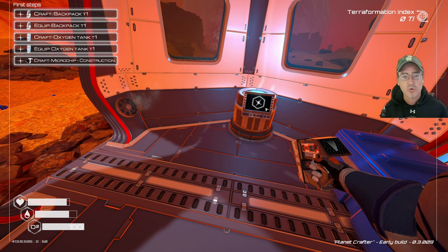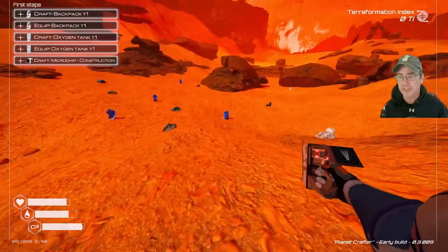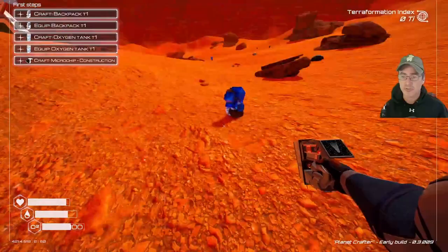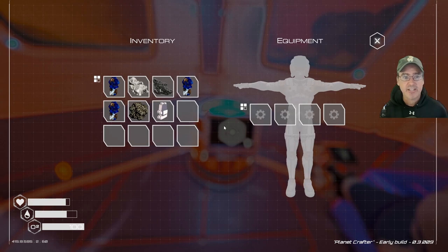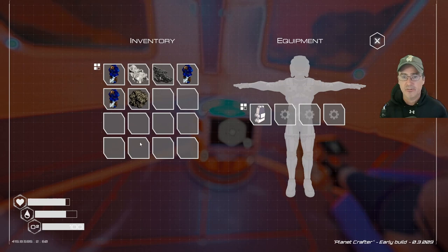We're going to craft the tier one backpack, tier one oxygen tank, and microchips for construction. Go outside to gather resources — and something important to know: these resources do not respawn once you harvest them. They go into your inventory and into your building items. Back at the crafting station, the tier one backpack requires two iron, which I picked up outside. Craft it, hit Tab, click on it, and it automatically equips, increasing your carry capacity.